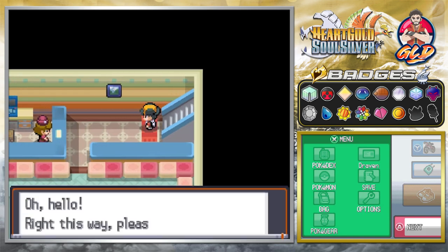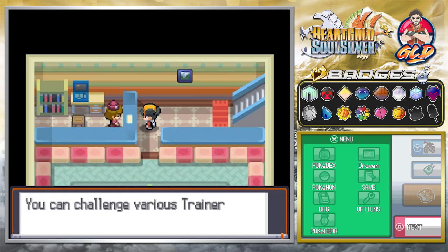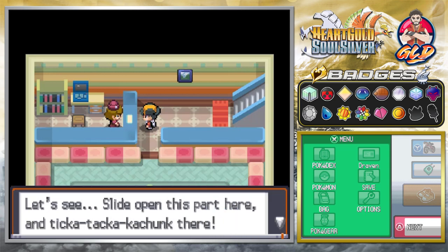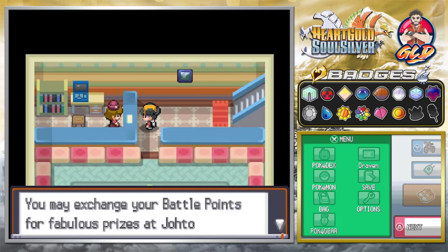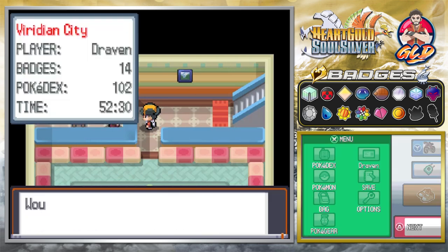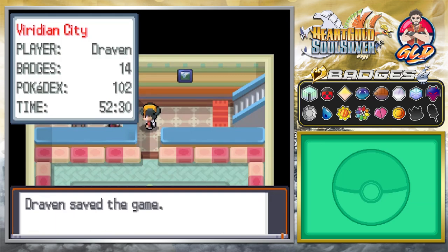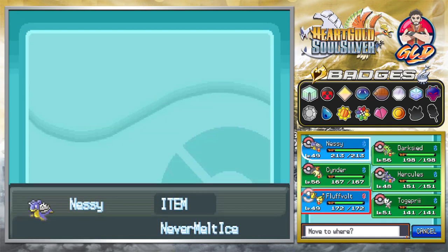Every single day you can battle a single trainer here. The lady explains: this is the Trainer House — the Pokewalker will bring your friends here. You earn Battle Points when you win. She borrows the VS Recorder to register us. You can check Pokemon or Battle Points using the VS Recorder, and exchange Battle Points for prizes at the Johto Battle Frontier. This is kind of like the Secret Bases in Hoenn where you swap records.